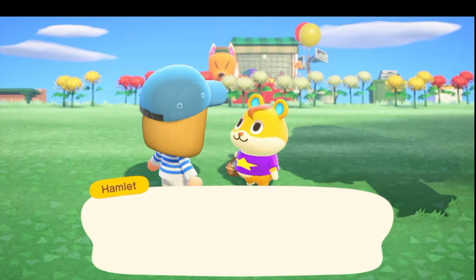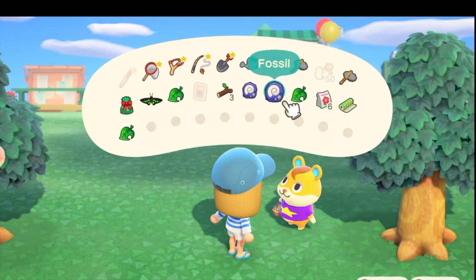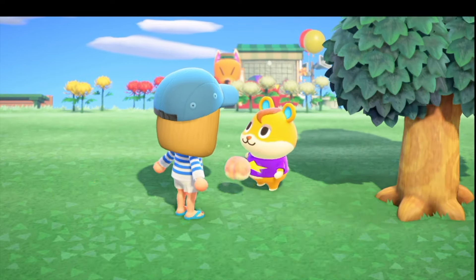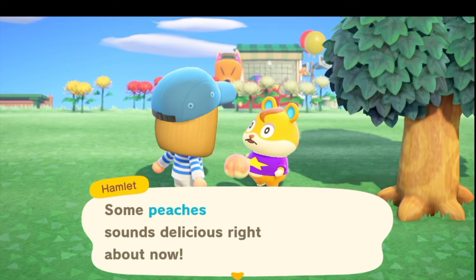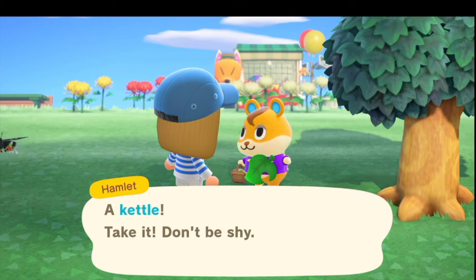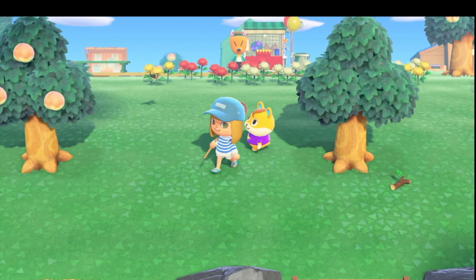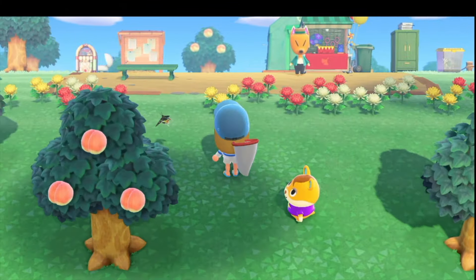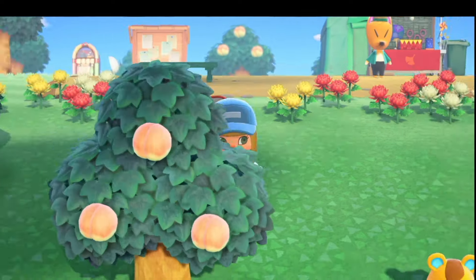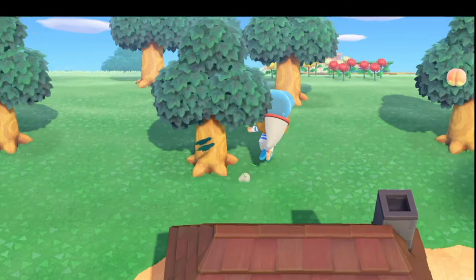Oh, here's Hamlet! Hi buddy. I can give him his gift. I got him some fruit. I just give him three of my island fruit, or two of a non-island fruit, depending on what I have the most bounty of. He gave me a kettle - good, that's great. I'm gonna try to catch that butterfly that's just sneaking by. I don't remember if I had that one. Oh, I do. Well, I've caught so many bugs - I've been really on it this time.